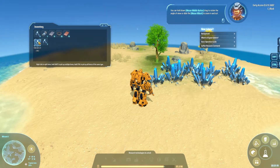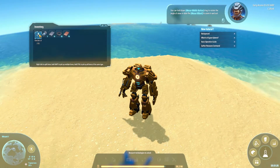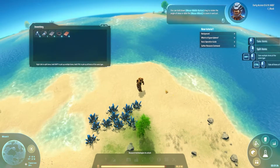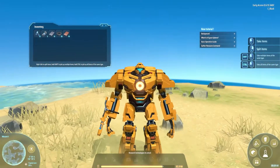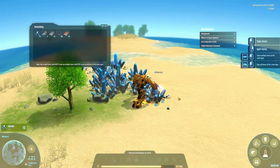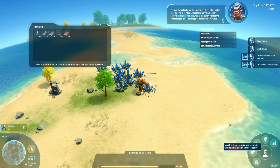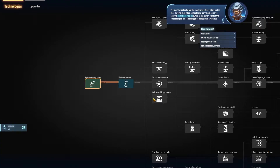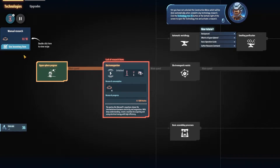You can hold down the middle mouse button and drag to rotate the angle of view, or slide the mouse wheel to zoom in and out. Magnets, copper ingots — earn ingots! You have not unlocked the construction menu, which will be done automatically when you complete any technology research. Click the technology tree button at the bottom right to open it and activate a research.